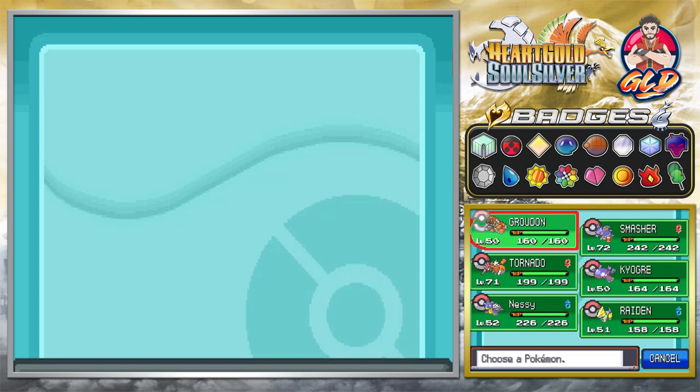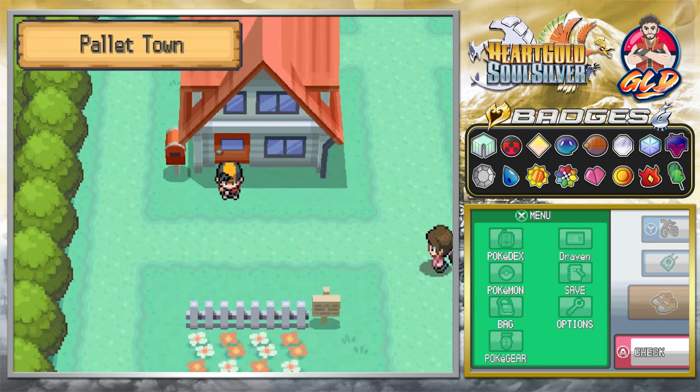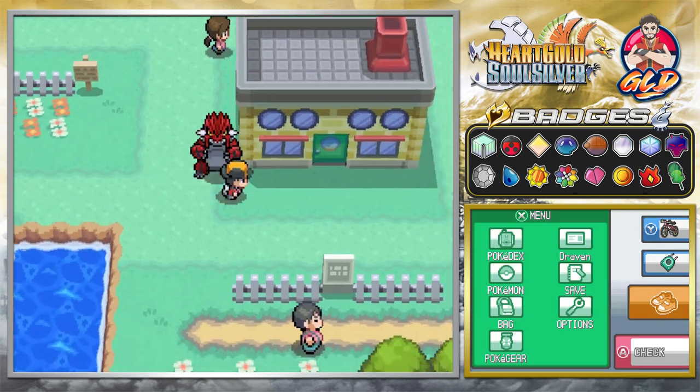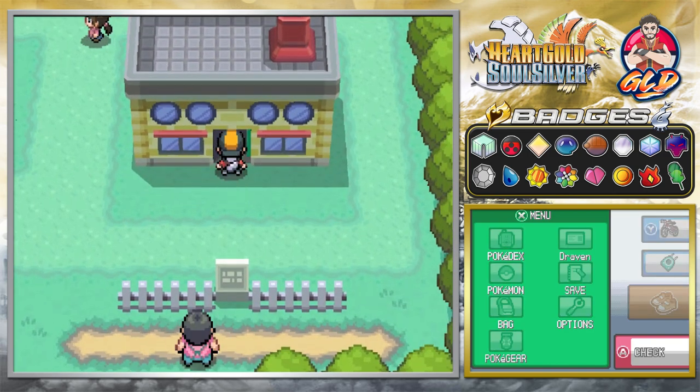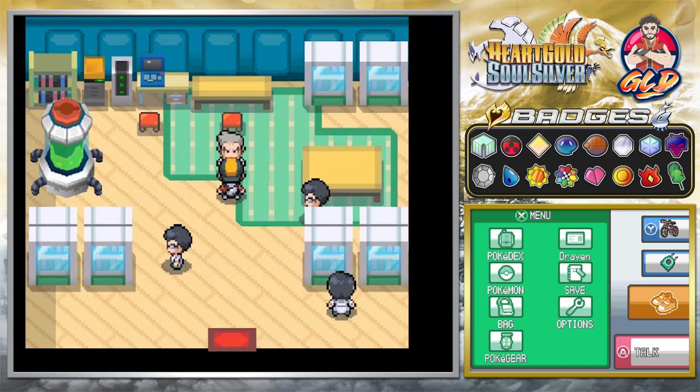The next portion to this whole thing - something very important - is that you have to have a Pokemon at the start of your team that you don't need. That way, this whole switch can actually happen. Because if you have an important Pokemon on your team, like your starter or anything, that's going to be messed up. So the next portion of this whole ordeal is we're going to be going straight back to Pallet Town. Professor Oak is going to recognize this Groudon, and if you're playing SoulSilver, it's going to recognize the Kyogre as the other Pokemon from the other version.